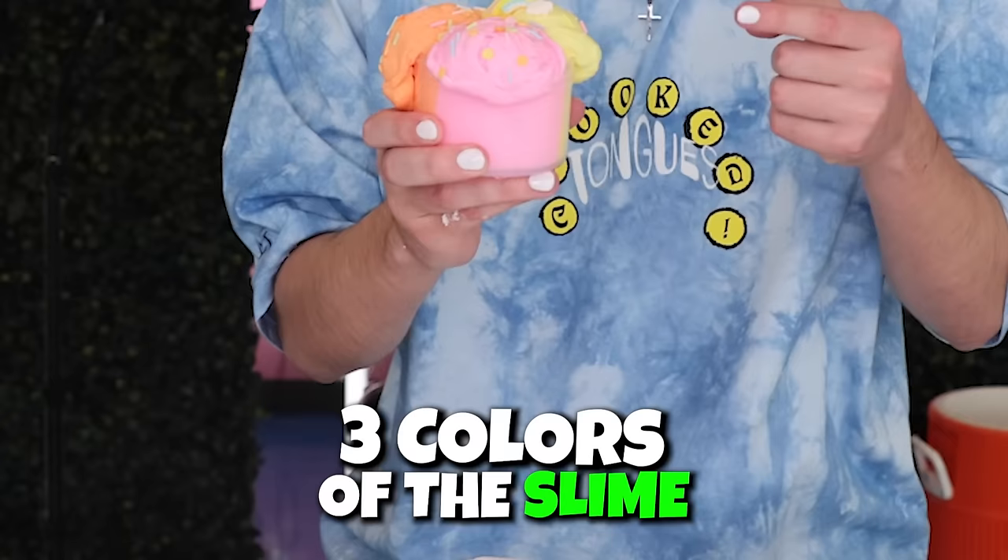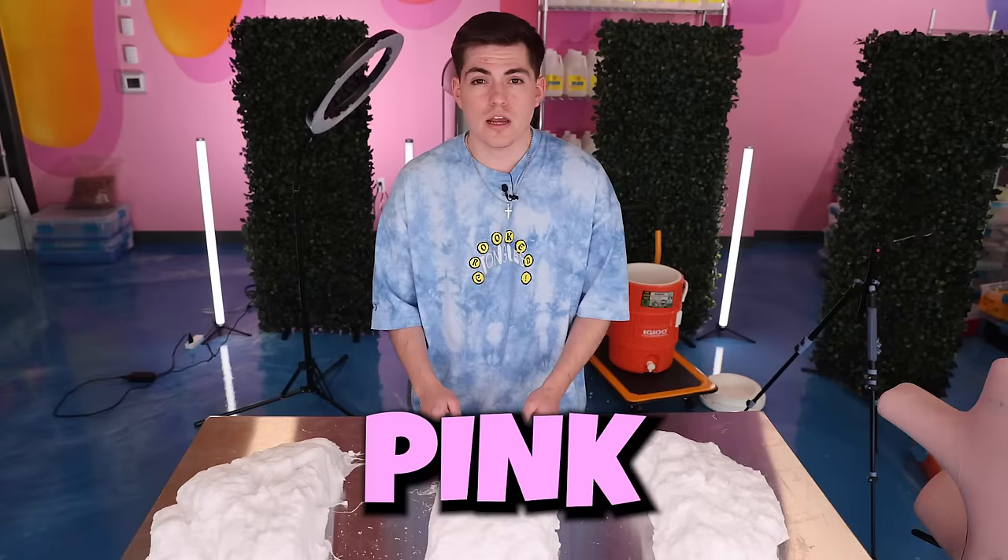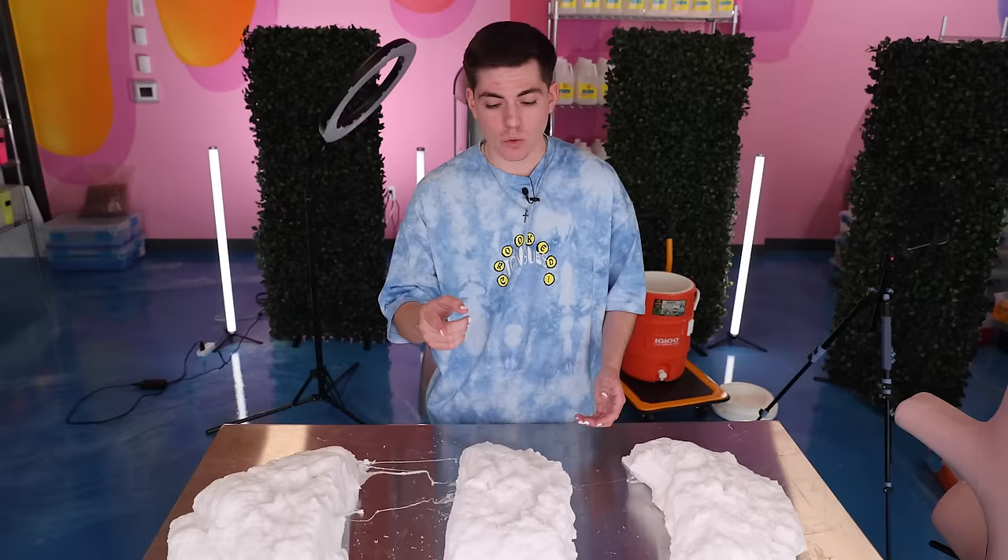Now that we have our base, we need to separate it into three piles for the three colors of the slime — one for yellow, one for orange, and one for pink. If there's one thing I know how to do well, it's color match. So we're gonna start with our pink.